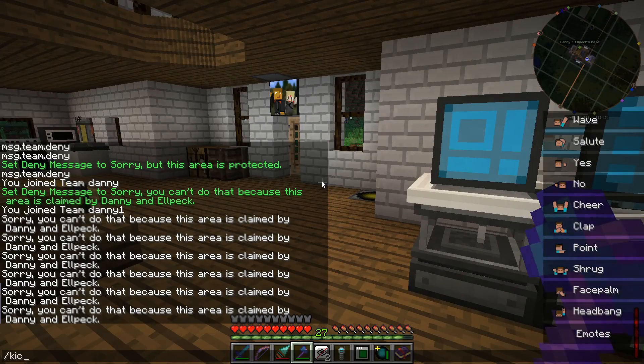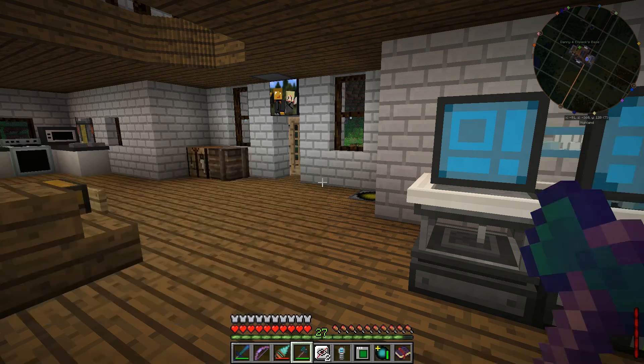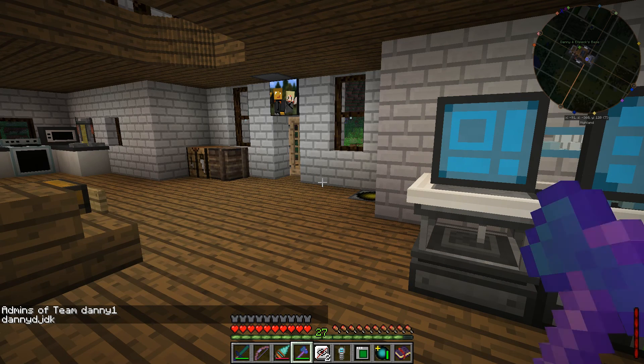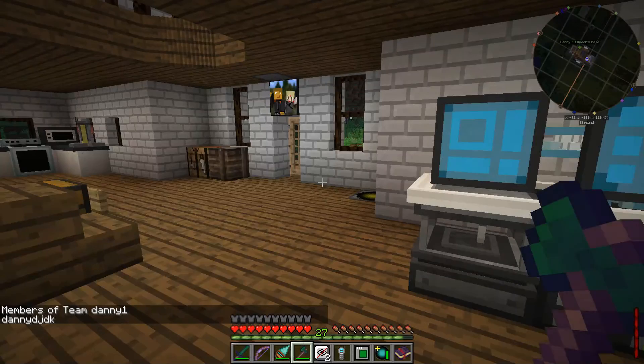You can kick a player from a team by using the kick command and then the player name. So if I wanted to kick Alpac because I don't trust him anymore, I can do that. You can also set a team admin if you want someone else to be able to administer your claim, and there's also a remove team admin command. I can list the team admins to see who I've given admin permissions, and I can list members to see all the people in my team.